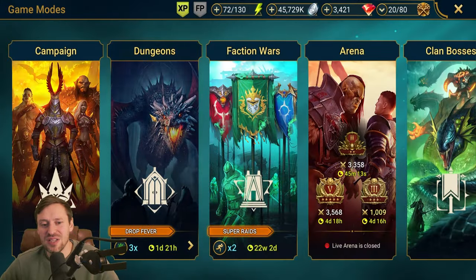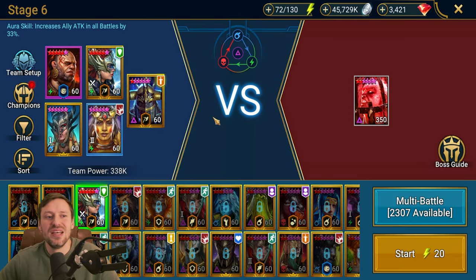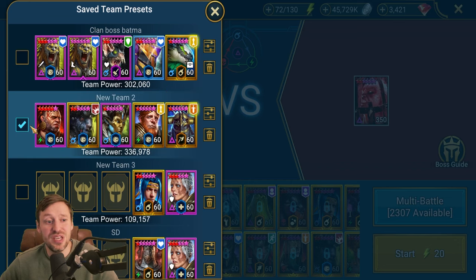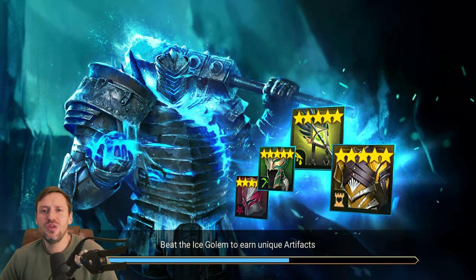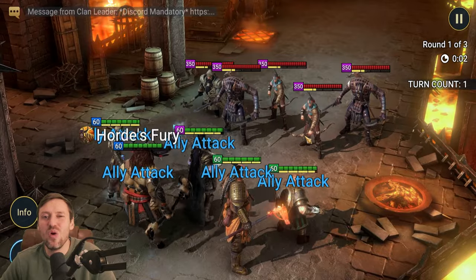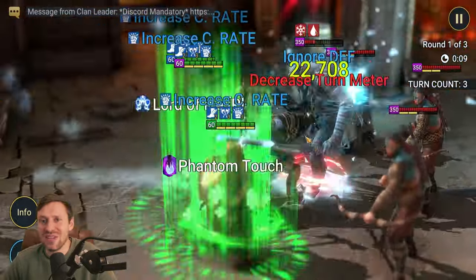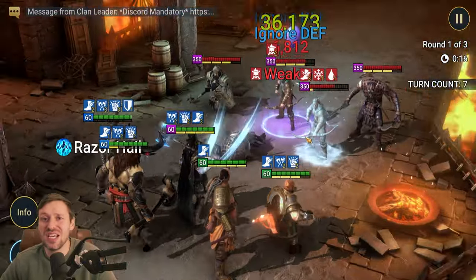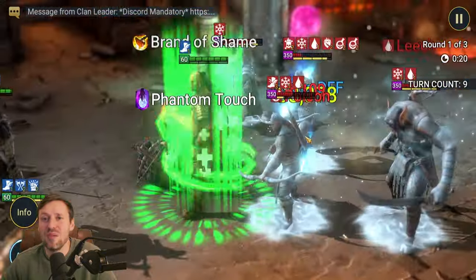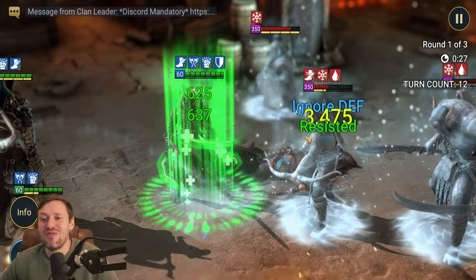Let's check out this Fire Knight team. The reason we're doing Stage 6 is that, ideally, if you can do Stage 10 you'd do that, but Stage 10 requires really good champions, it's very gear intensive, and you need lots of stats. Stage 6 is way better than doing Stage 25 on Normal — you are going to get mythical gear, and the gear drops I've been getting have been sick.